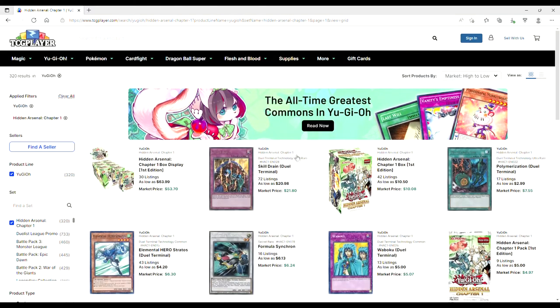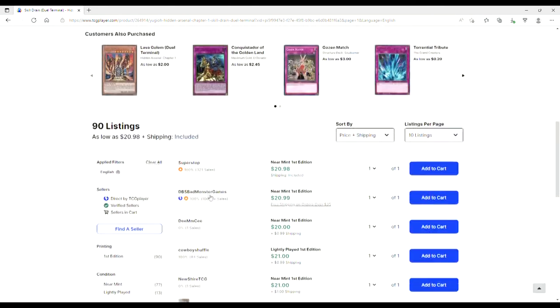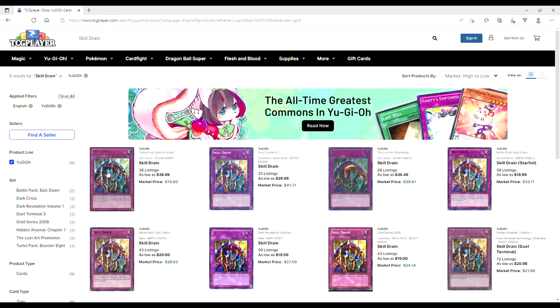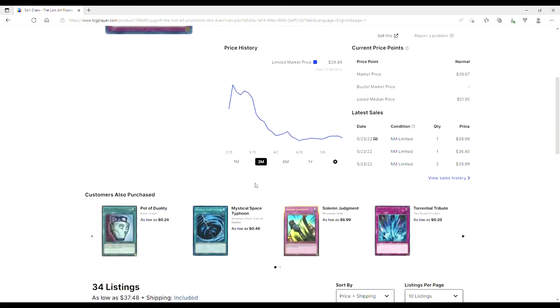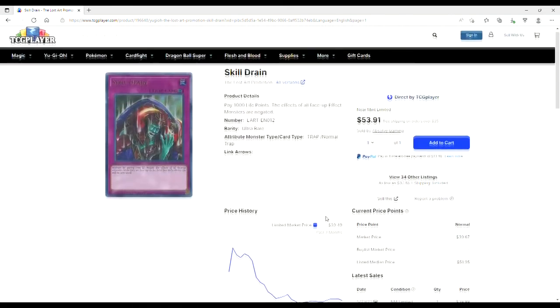For our last bit here — Skill Drains are tanking. You're looking at 21 for near mint Skill Drain out of the Hidden Arsenal. Skill Drain Turbo Pack ultra is 40. Lost Art has really tanked — you're looking at 38 to 40 for near mint. These were at 70s. Let me know in the comments what you think about the market — is it going to the moon or being a bucket of shit? And can Salamangreat please not be a good deck? Thanks so much for watching and I'll see you in the next video.